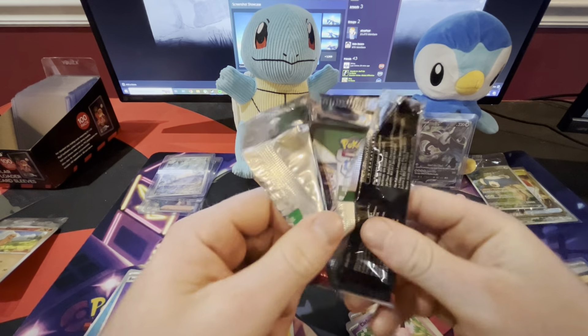There's Dragonite again. Chansey. Chansey. I think I'm on to my ETB now, right? That was my first pack in the ETB. He's got Giovanni so far.